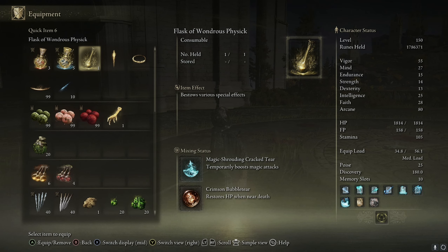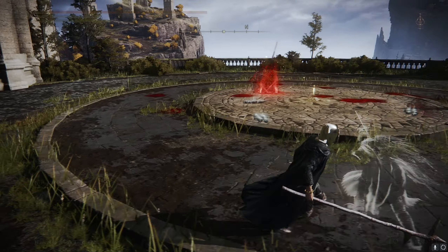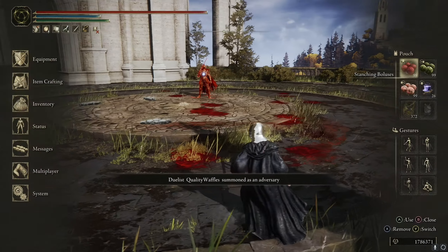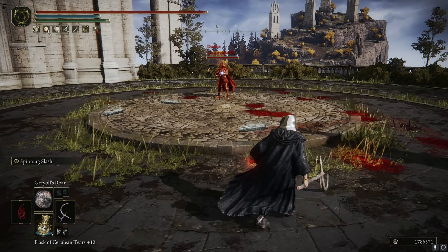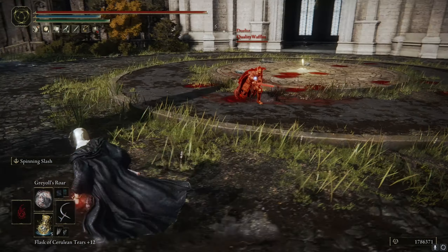In my flask I have the magic-treasured cracked tear and the crimson bubble tear. I'll equip that and use it at the start of the fight if needed. Hey buddy - quality waffles. What's this guy got? Is it his Vyke's? Crouchy, crouchy, pokey. Very epic gaming.